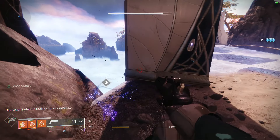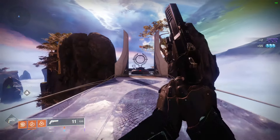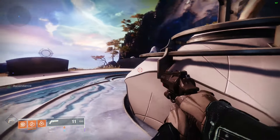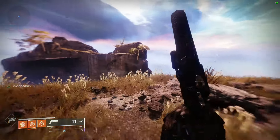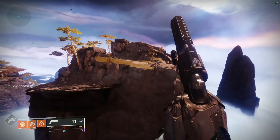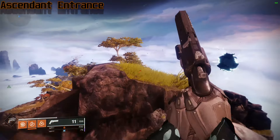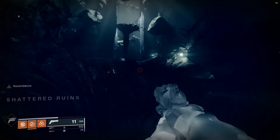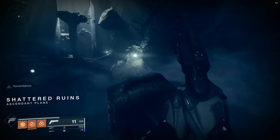Go ahead and grab any drops you need for bounties. You're just gonna continue this way over this bridge — sometimes there'll be other enemies here but it looks cleared out right now. Just head forward and jump on this set of rocks and over to the next set. The Ascendant Challenge entrance is going to be right on the other side of the rocks. Jump straight in — and now we're in the Shattered Ruins.